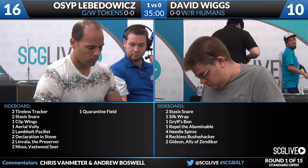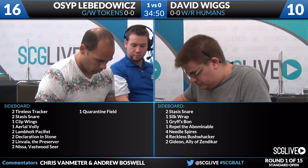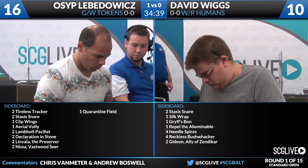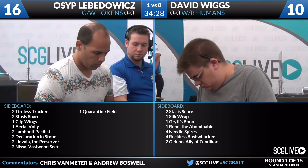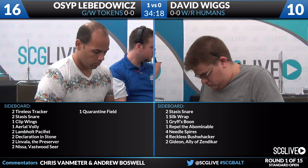On David's side: two Stasis Snare, one Silk Wrap, another copy of Grift's Boon, one Repel the Abominable, four Needle Spires, four Reckless Bushwhacker, and two Gideon Ally of Zendikar. Because he's seen the Tragic Arrogance, he's going to bring in the Needle Spires and Bushwhacker package — you want to bring those in every single time you're up against a sweeper. Gideon Ally of Zendikar might be a card he wants to bring in for resilience to Tragic Arrogance, though it can be attacked. He could also consider Stasis Snare — having an instant speed way to kill Avacyn before she flips could be worthwhile.